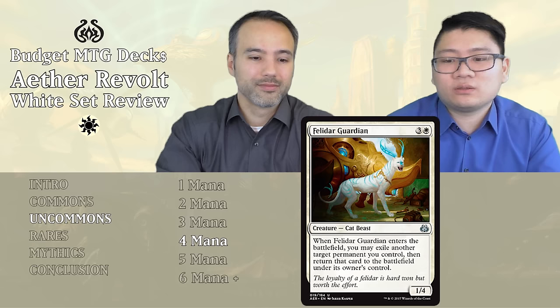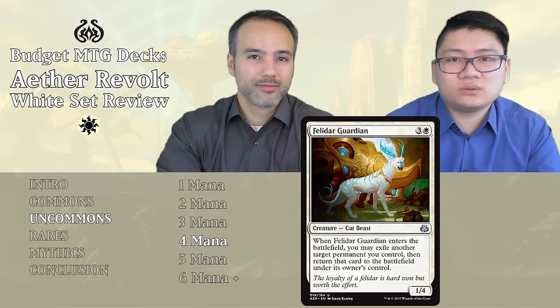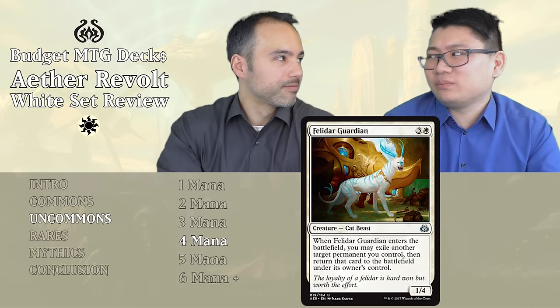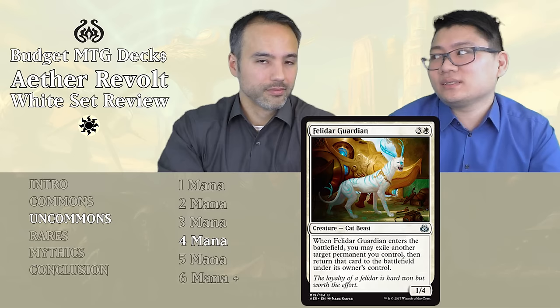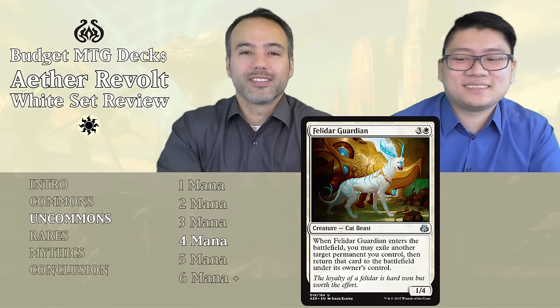Felidar Guardian — three and one white, a 1/4 Cat Beast. When it enters the battlefield, you may exile another target permanent you control, then return that card to the battlefield under your control — so it flickers something. A 1/4 for four isn't great; it can block but that's about it. It doesn't have flash, so you can't use it reactively to flicker something for protection. It does trigger revolt on its own since it removes itself, but there aren't enough enter-the-battlefield abilities worth building around in limited. Put it aside.